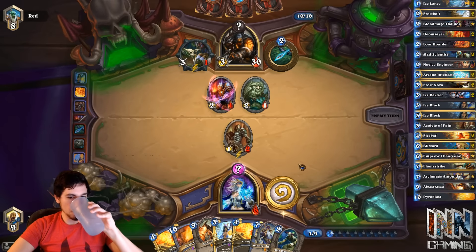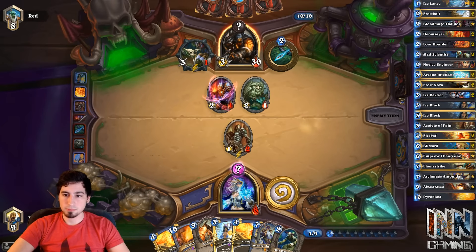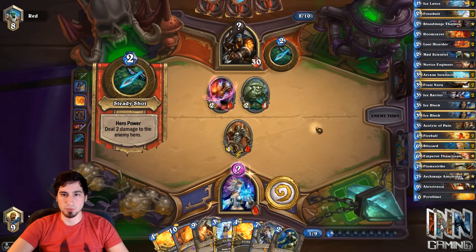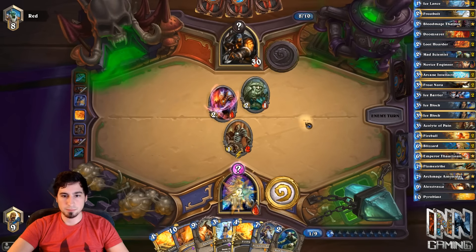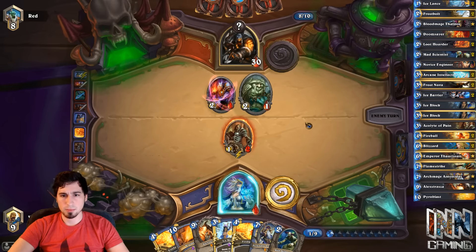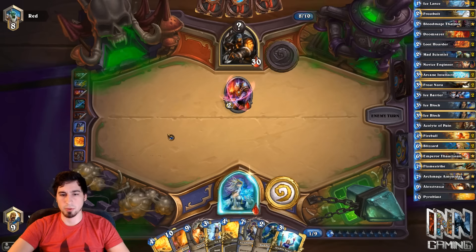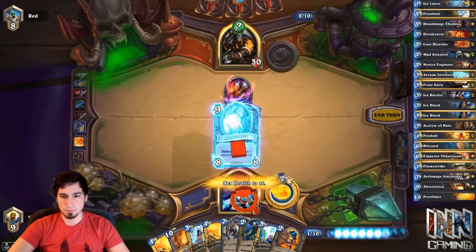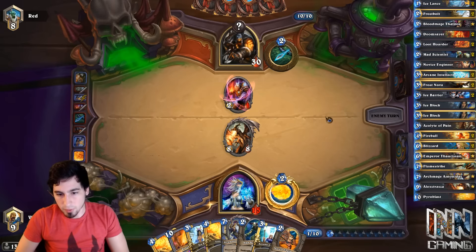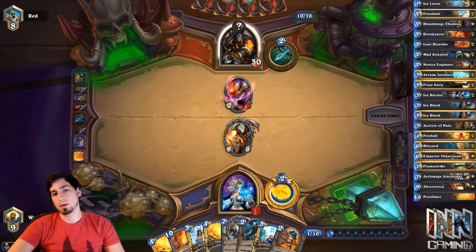If he takes us to one, we Alexstrasza. Because we still have Archmage as a win condition. So he takes us down to one. His weapon's gone, which is really nice — that weapon is horrifying. We draw one. Ideally, you don't want him to play a creature here. Him not playing a creature is pretty important. So we basically have fifteen health with another life because of Ice Block, and then we have Archmage with another Ice Block. This is a Fireball right there, and then we just Fireball, Fireball and start going ham. If we get an Emperor, we can actually re-summon the Alexstrasza.